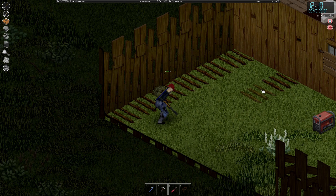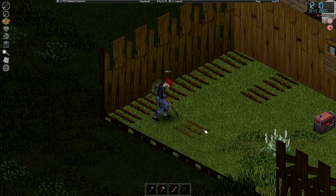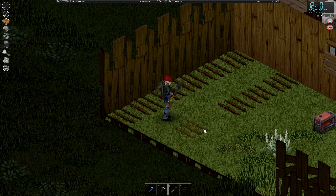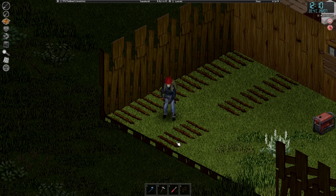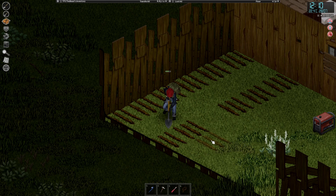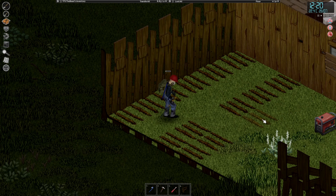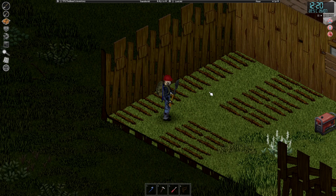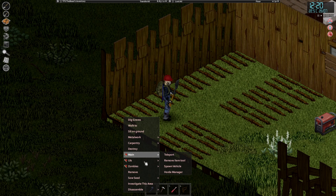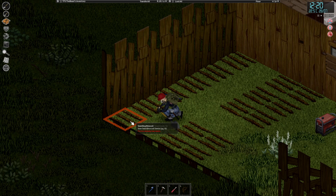Now we're just going to add another one, one, two, now let's add another one right there. I also added the two windows that I needed, and I believe this will be more than enough actually. Let's actually get some seeds — some broccoli seeds in there.